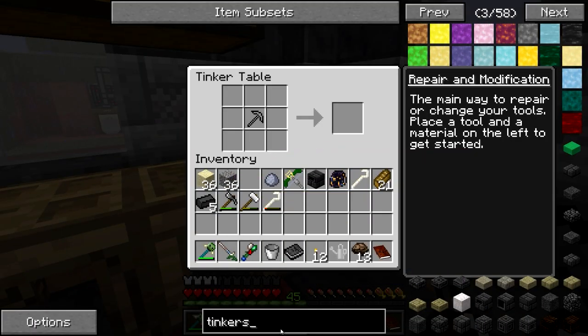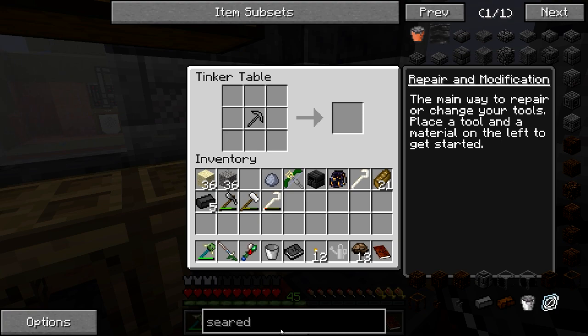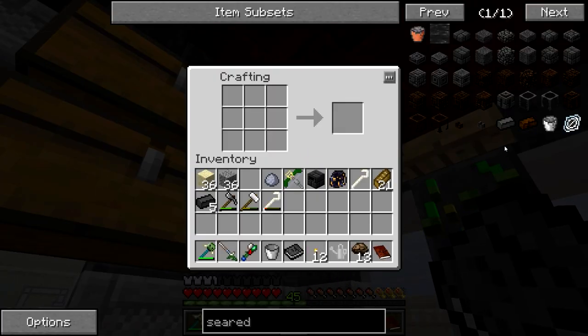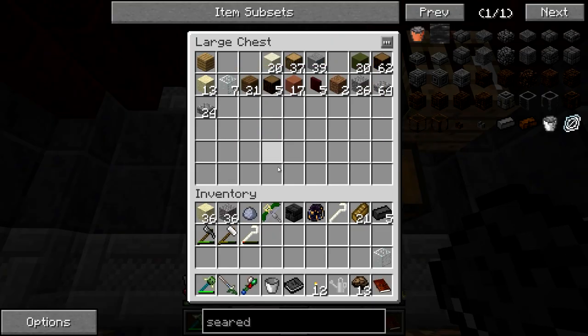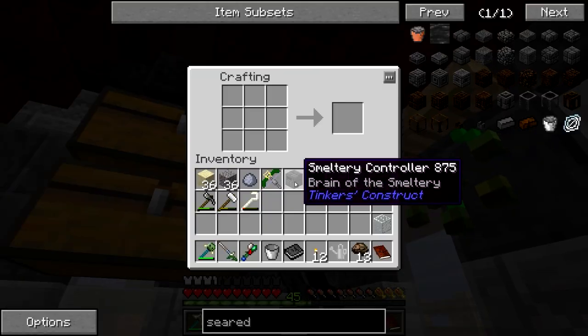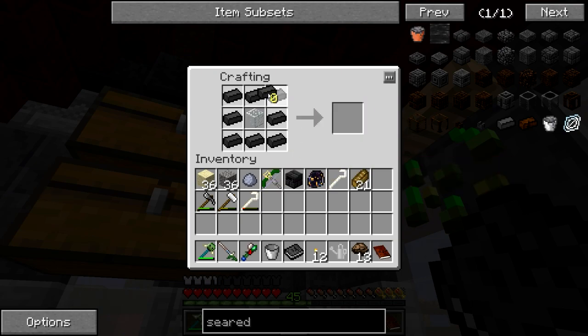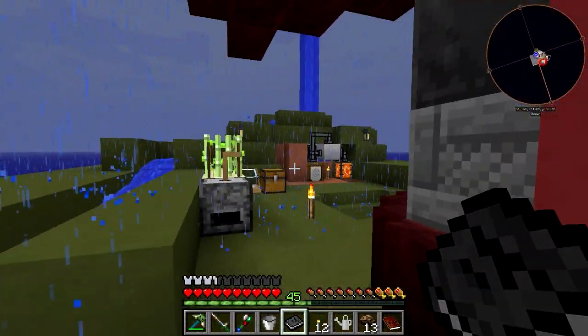We're also going to need to get ourselves a seared tank, so we're going to need some glass. Grab one more of these — now give us our seared tank. We don't really need much more for that, we just need an outlet and a few other bits. And I'm probably going to make another infinite cobblestone generator thing over this way, so that I don't have to pipe all of that over there — because that's going to be a pain in the butt.